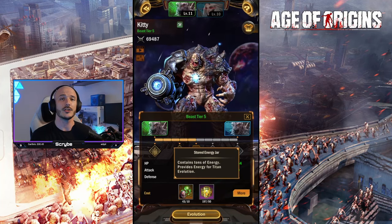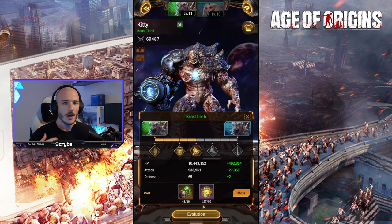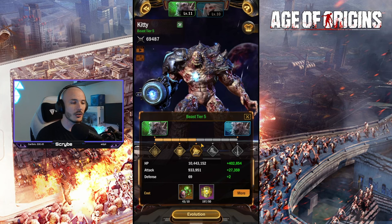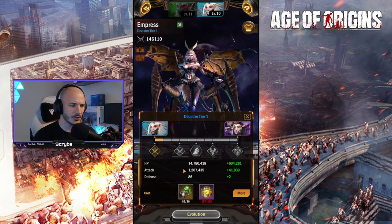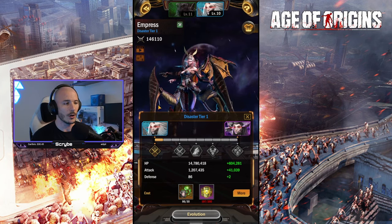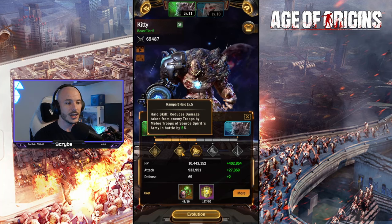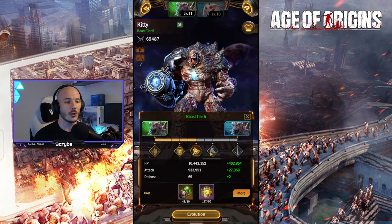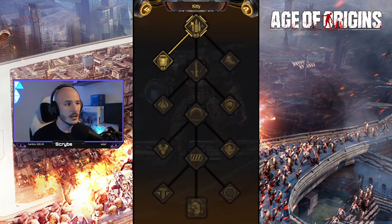On the evolution screen you have the stored energy jar — part of the global rewards you can earn. Obviously the further you go, the more it's going to cost. I'm currently at beast tier level five for my Spirit titan, and my Empress is on disaster tier level one. You can see on the evolution chart how these level-ups unlock additional talents.